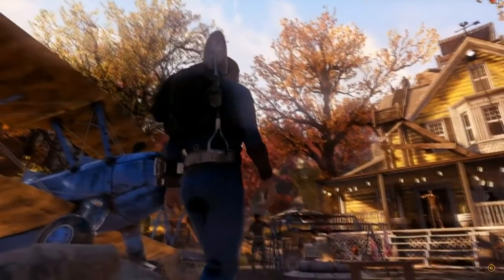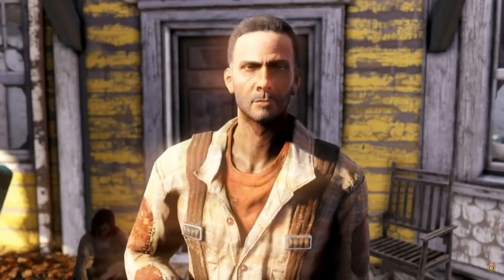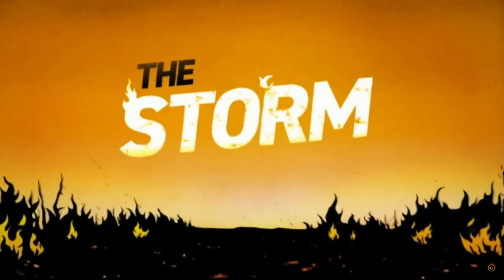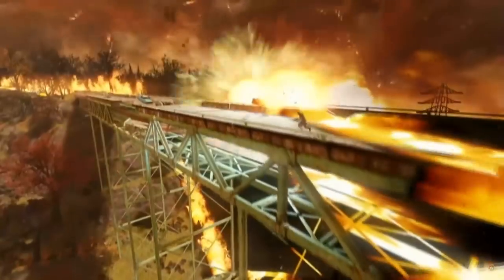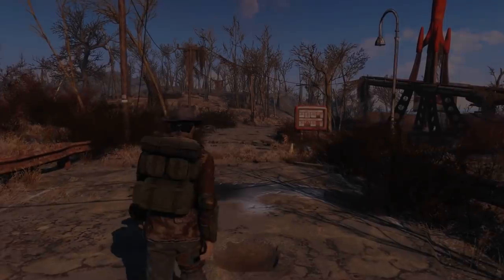June 10th 2019, E3 press conference — exactly one year after the trailer dropped. This time they announced the Wastelanders update, bringing back NPCs to the game. Lucky for us, Fallout 4 already has a plethora of NPCs, so we don't even need to mod that. Besides the Wastelanders update, they also released a beta version of Nuclear Winter, a new battle royale mode for Fallout 76, which we of course can't mod at all.